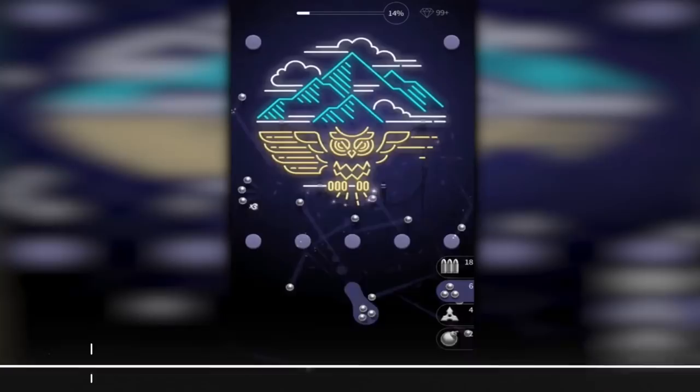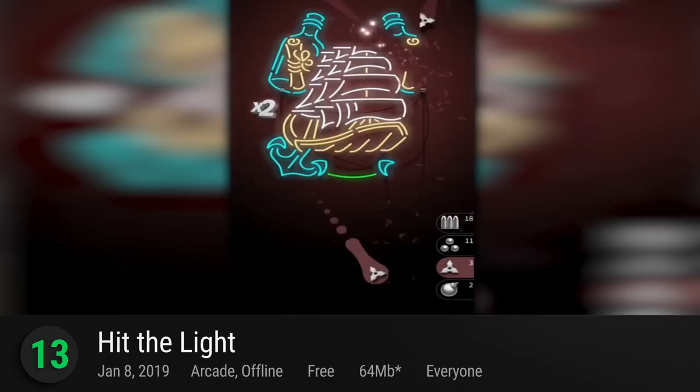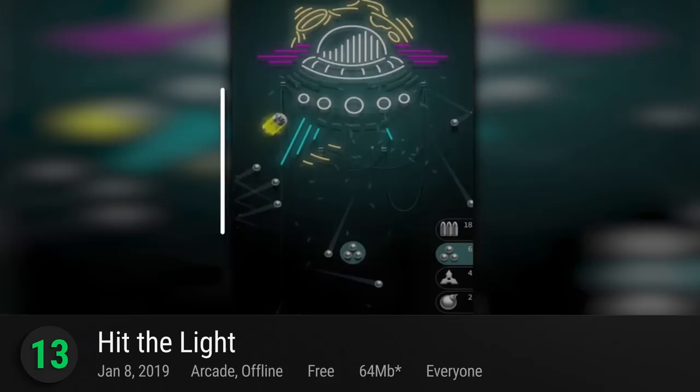13. Hit the Light — one of the most unique takes on the classic Arkanoid series, Happy Magenta's Hit the Light crosses the brick game formula with the pinball experience, adding the ASMR-like cacophony of broken glass. Presenting it with the always-magnetic neon lights, it's a fun casual game for any time you feel like breaking something with style. It has a rating of 8.78.